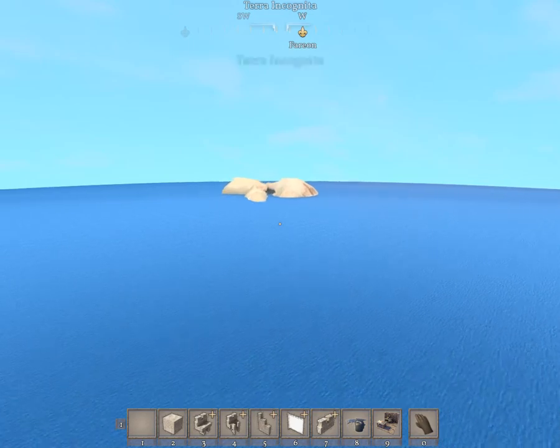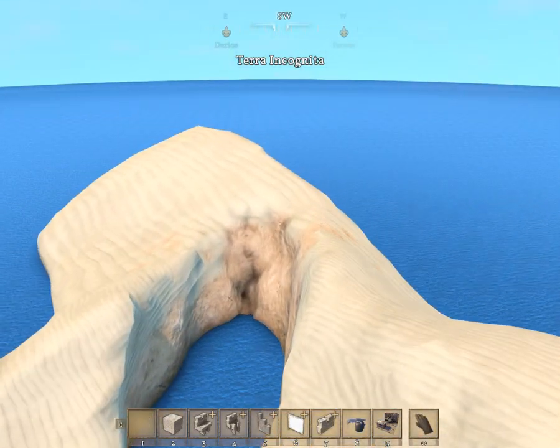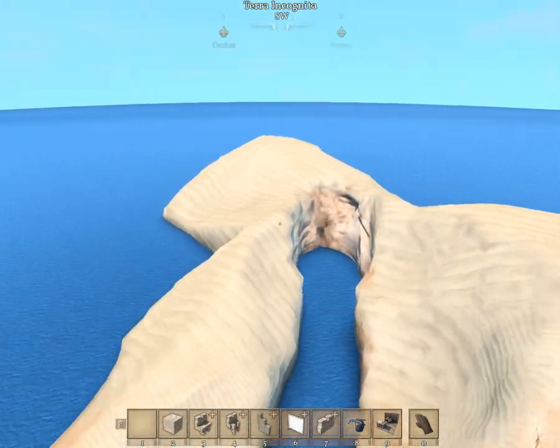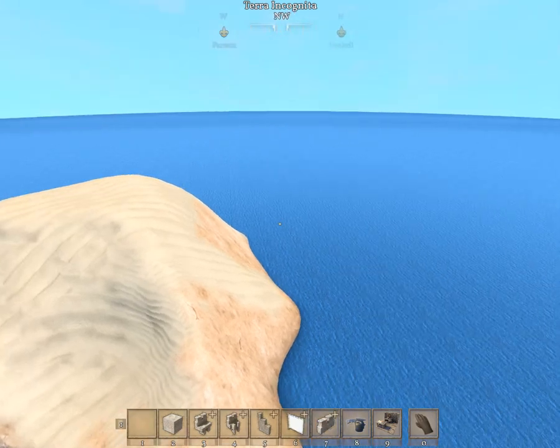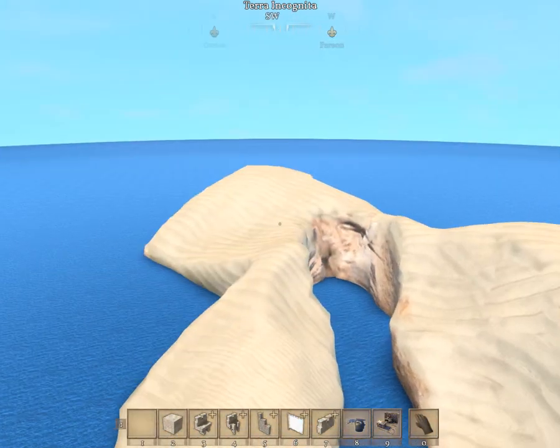Just this little desert island in the middle of nowhere. Put one single palm tree on there and you've got the perfect little spot to just drop people off.